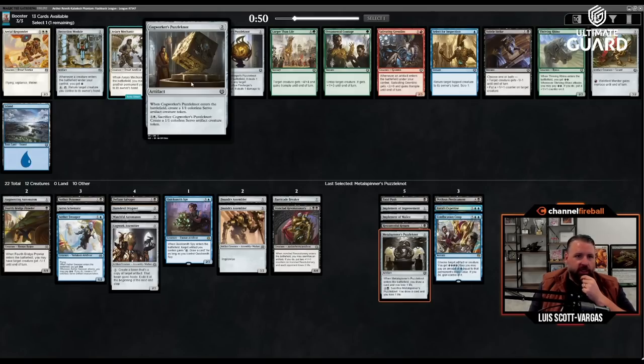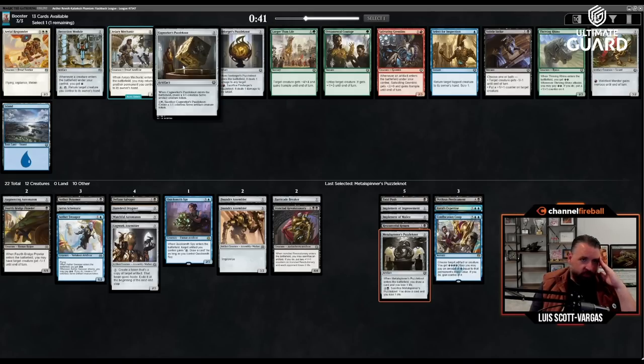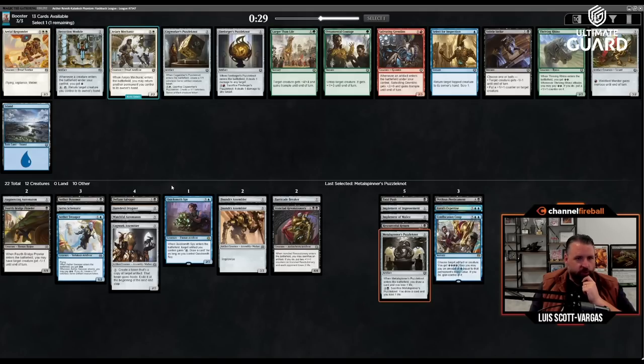I think I'd rather just take the Cogworker's Puzzle Knot or the Fire Forger's Puzzle Knot. Do I want a one-one or deal one? I just want a one-one, because making two artifacts is better. I don't think I use energy enough for the module. Cogworker's Puzzle Knot bouncing creature to hand is not that great. Let's take the Cogworker's Puzzle Knot — it counts as like a two-drop creature.